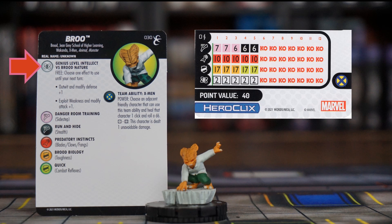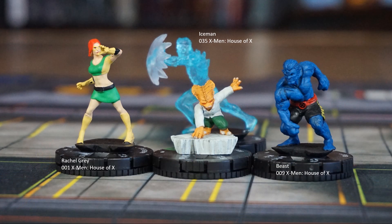Brew's special damage power, Genius Level Intellect versus Brood Nature, gives him a choice. A free action can grant him either Outwit and plus one to his defense, or Exploit Weakness and plus one to his attack. He has Blades/Claws/Fangs for the whole dial, but only a 10 attack, so that plus one to attack will be handy. Since he's tiny, a standard character could carry him during a Running Shot or Charge and drop him in a nice spot to Outwit something important after resolutions — especially useful with other characters that can also use the X-Men team ability so Brew could heal them. It's like carrying a first aid kit that can Outwit opposing characters or tear through them with penetrating claws. Not a bad way to spend 40 points.